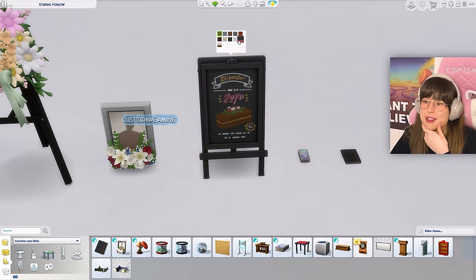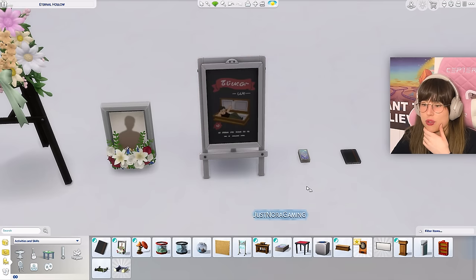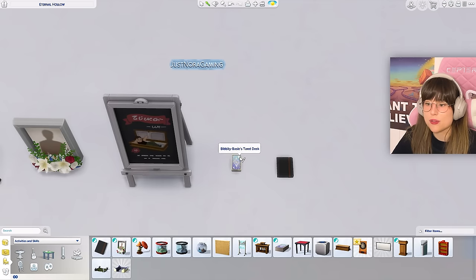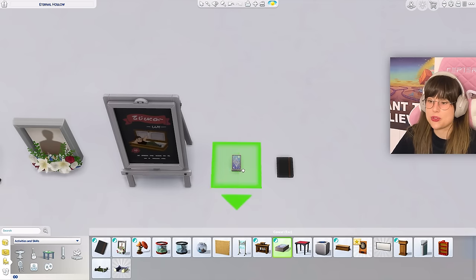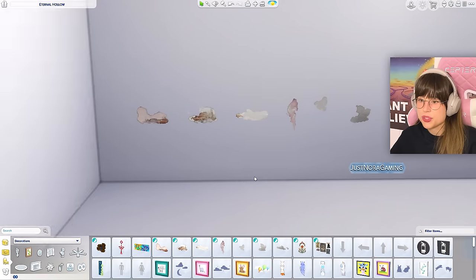We got different signs — including bar-style signs with a funeral theme — which are going to be so useful for different builds. And then we've got a little stack of tarot cards that you can actually use — it's in the activity area.